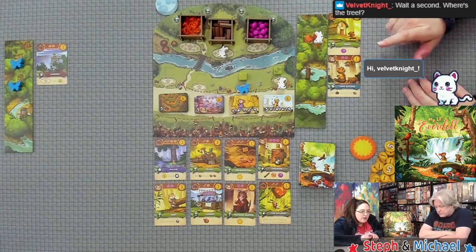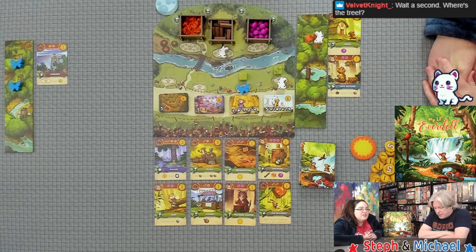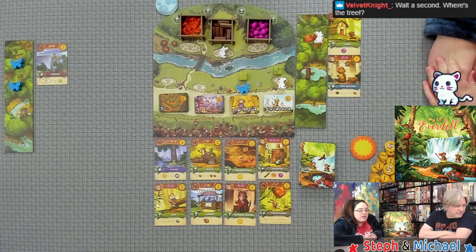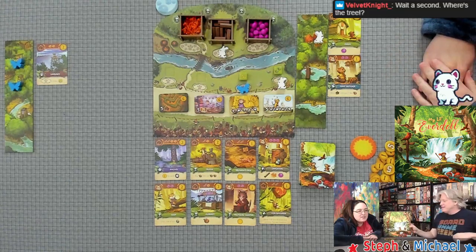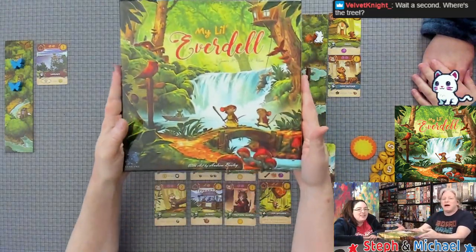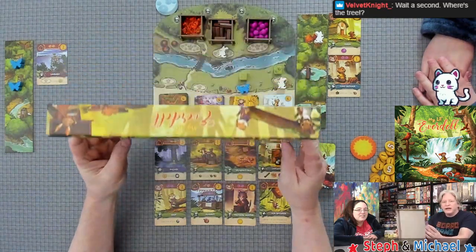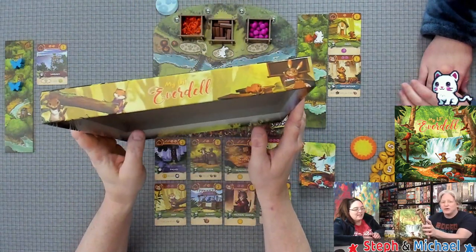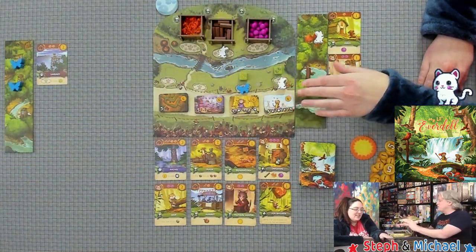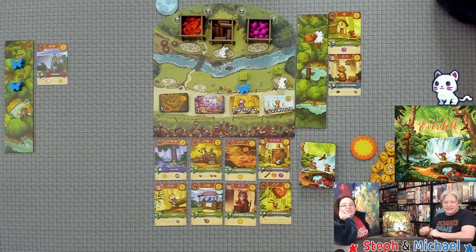I only got a little points but you got a one with two points though. There is no tree in my little-size game. Let me show the box size — it looks super big but it's actually super flat. The box stores really nicely and compact — I appreciate it.